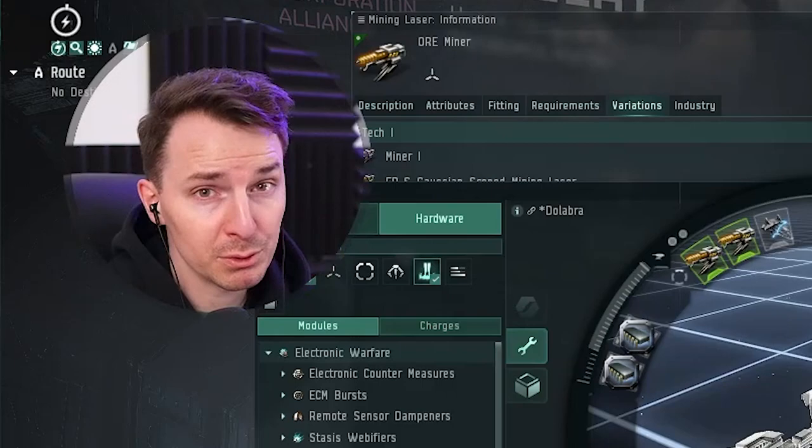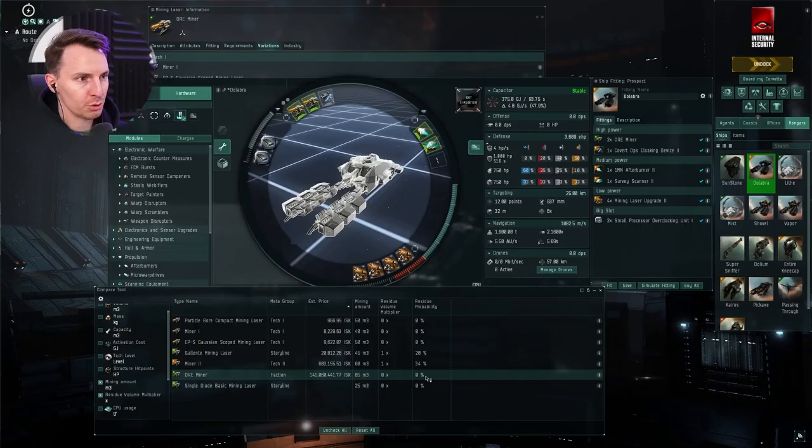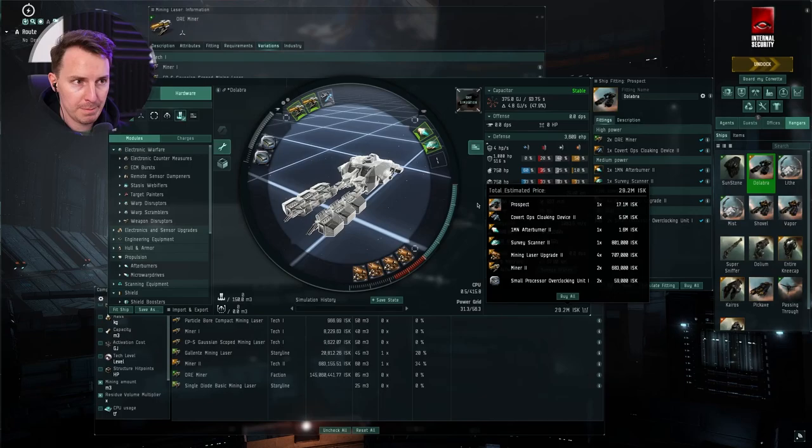The Ore Miner, which is very expensive at 145 million, has a 0% residue chance and 85 M3 — more than double the mining amount of a base Miner I. The trade-off for the cost is zero residue, so you get 100% of that asteroid and none of it gets burned off, but it is expensive. All that said, you can use a Miner II — I do recommend it, as the time saved from the higher mining amount is going to help you, and it only brings the fit cost to 30 million.